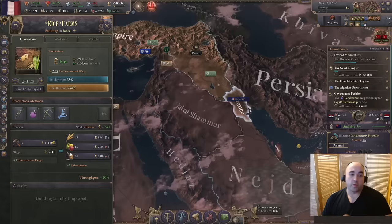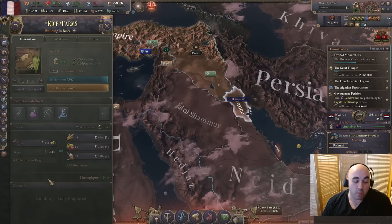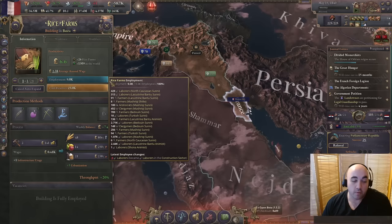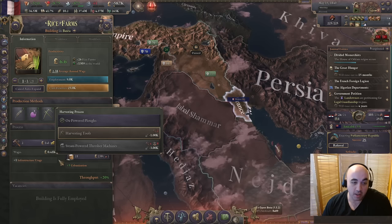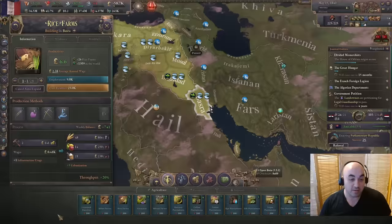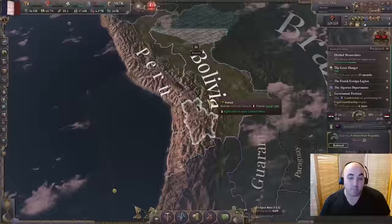In our newly acquired Basara, we'll be putting the rice on auto-expand. Rice as a building in this current iteration of 1.5 is super over-tuned - we might see a nerf. Relative to 1.4, it has double the outputs, double the inputs, and double the employment. It's taking 9k to employ instead of 4.5k because we're using the labor saving PM in harvesting tools. But it costs the same amount of construction - still exactly 200 construction. So it's effectively two buildings for the price of one. While you normally wouldn't want to build agrarian buildings very early, this building is obscene. We'll click whatever rice farms we manage to get and put them on auto-expand. Peru-Bolivia is probably the best expansion spot: they have rice farms, gold that appears, access to the company, and you save on infamy by subjugating Bolivia because you get an extra subjugation on Peru for free. Very, very strong.